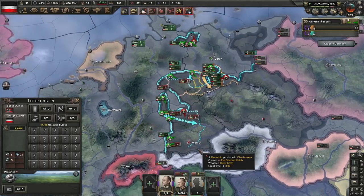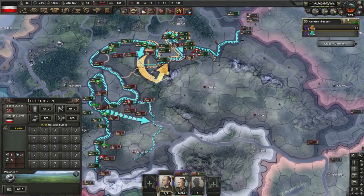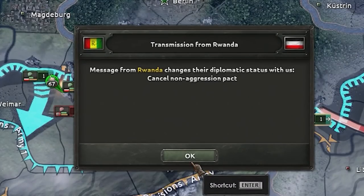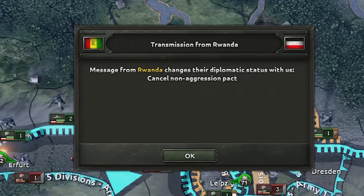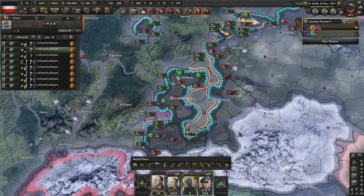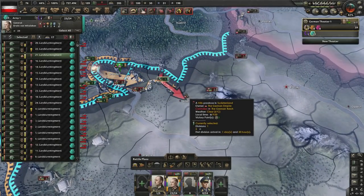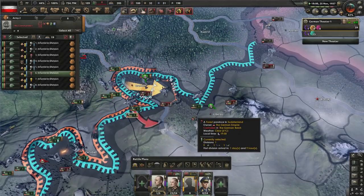We appear to have secured the north — it's just about getting to Munich now, while they still send a lad over here for no reason. Rwanda, how could you? We were friends. And there goes Munich. Is that the end of the war? Dresden, probably. Wunderbar.